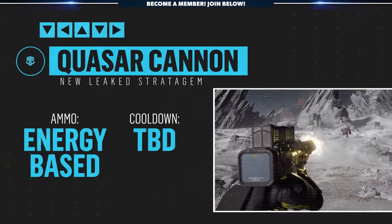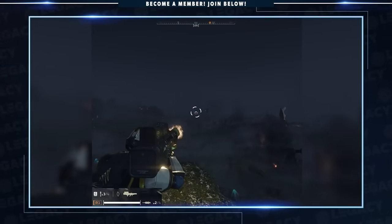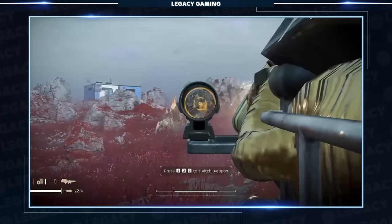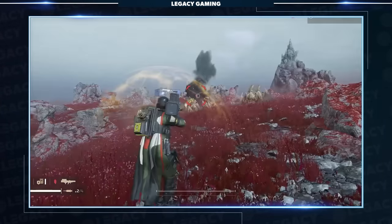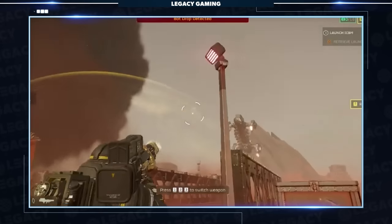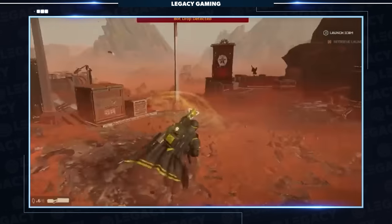I want to end with just a few brief clips from other stratagems we've talked about before but finally have a really great look at. We'll start with the Quasar Cannon, which is my most anticipated heavy support weapon. This thing looks like a pure beast and can take down most armored targets in one shot. I just love the concept — a heavy energy weapon with a huge windup but equally huge payoff. This thing can't be added to the game soon enough.